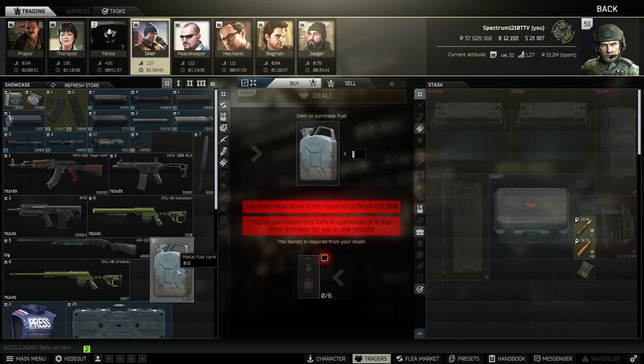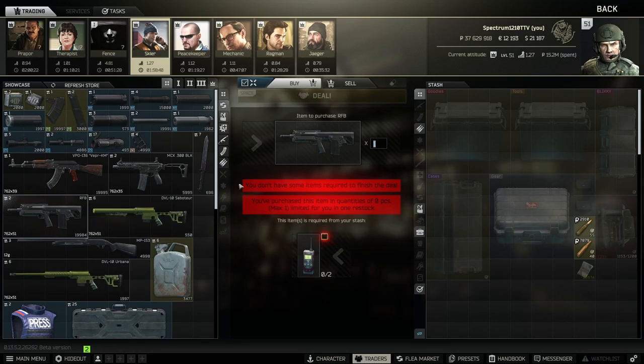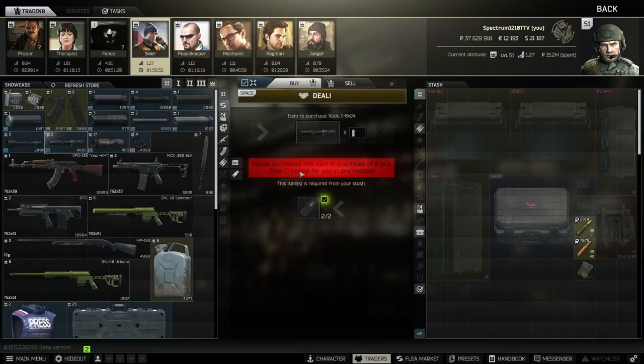Moving on to Skier. The fuel barter is probably the most useful one on Skier — it's definitely cheaper than just buying the fuel outright, so I use this one quite a bit. The RFB barter — you get this at level two, two gas analyzers — really good way to get an early game RFB. The Vudu scope barter is two GPXs — way cheaper than buying it on the flea. You can just do it off reset and have a stockpile of Vudus.